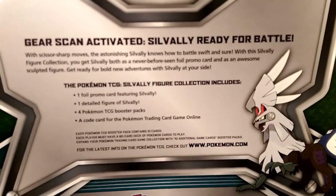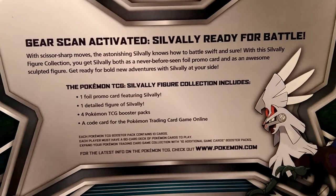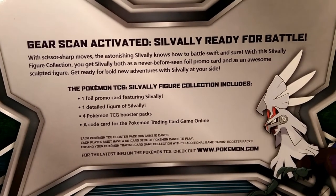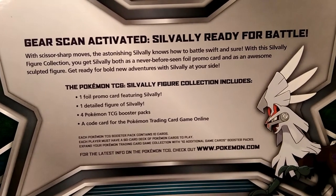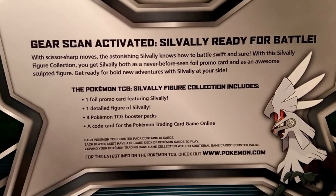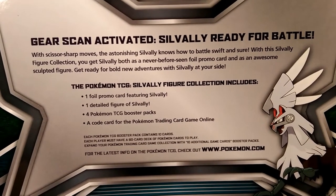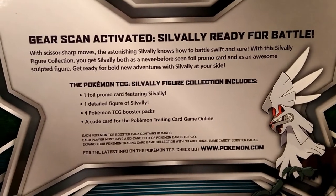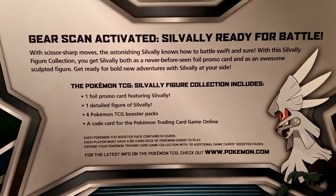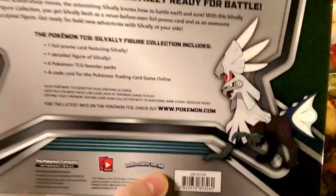I'm not even sure what this Silvally does — I've read nothing about him — but let's read the back: 'Gear scan activated, Silvally ready for battle with scissors-sharp moves. The astonishing Silvally knows how to battle swift and sure. With this Silvally figure collection you'll get Silvally both as a never-before-seen foil promo card and an awesome sculpted figure. Get ready for bold new adventures with Silvally by your side.'